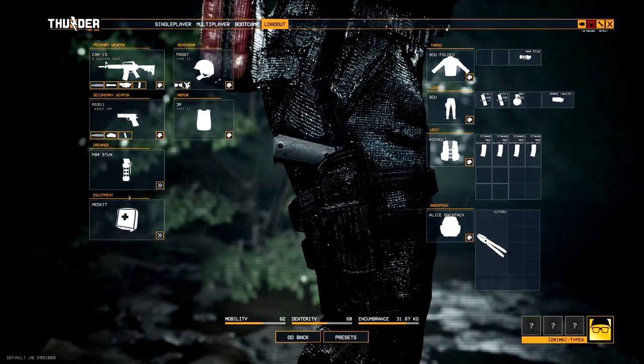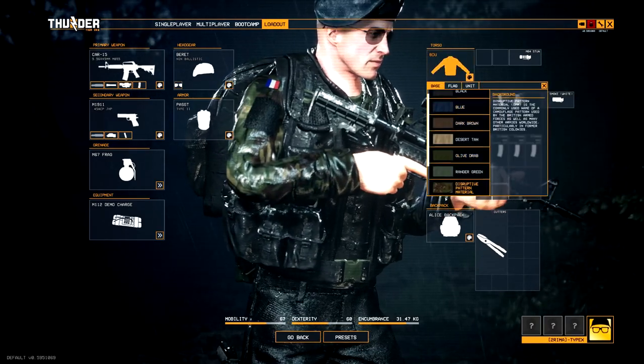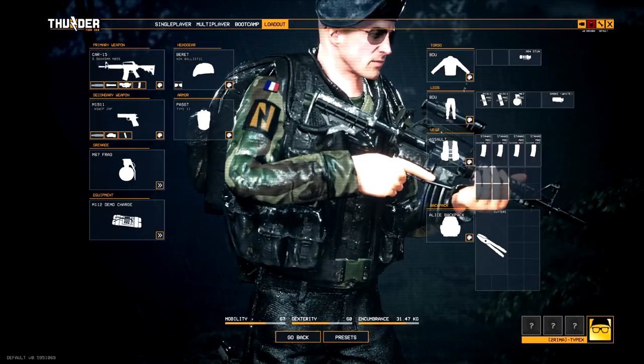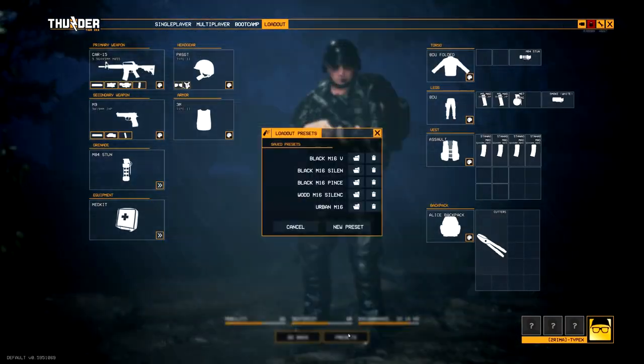Il est également possible de s'équiper de grenades frag, stunt, flash, smoke, de modifier le nombre de chargeurs que vous voulez prendre avec vous, et même de vous équiper de matériel supplémentaire tels que clé mort, explosif, pince coupante — tout l'attirail d'un groupe d'intervention. Attention : le choix de l'équipement influe sur votre mobilité, votre dextérité et votre précision. À vous de vous organiser et de vous équiper au mieux en fonction de votre mission.